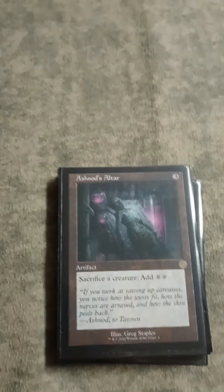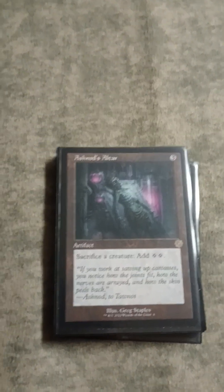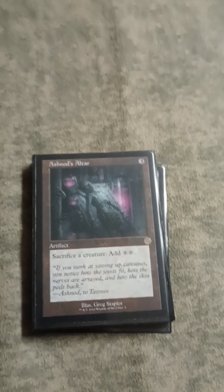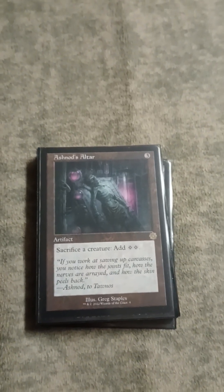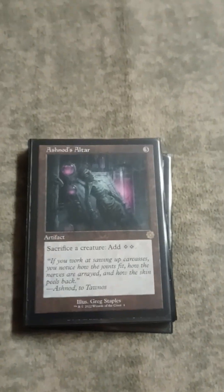Now we've got all of our utility artifacts. Ashnod's Altar is a combo with Krenko - if you have enough Goblins in play, you can sack them and sack Krenko, recast Krenko, and if you have a haste enabler, you can get infinite creatures and infinite colorless mana.